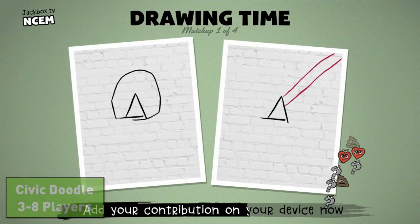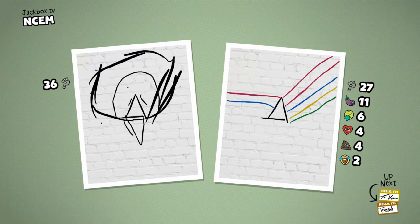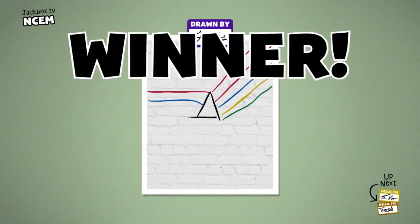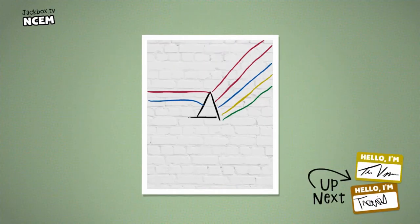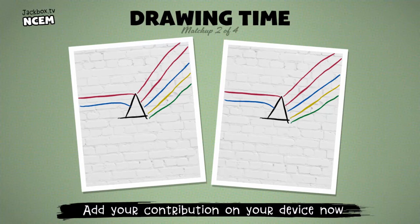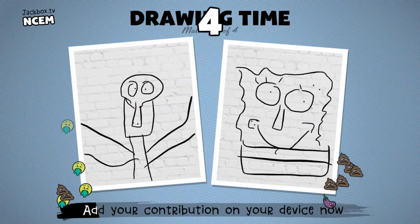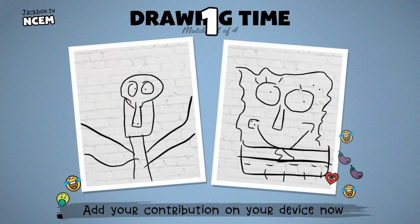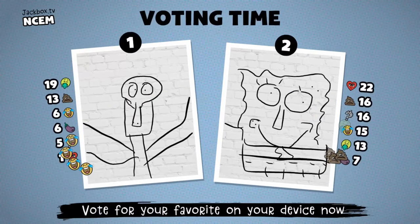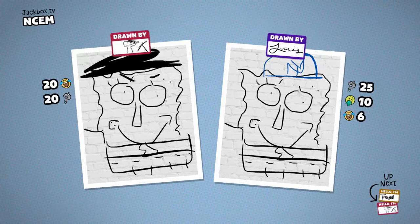The final game in this pack is Civic Doodle. Different from the other drawing games in the Jackbox series, Civic Doodle will pick two players to draw simultaneously. Once the timer is up, players will vote on which drawing is better. Once the better drawing is voted upon, two new players will be chosen to continue the winning drawing. The player with the higher score at the end wins. This game is very different from past drawing games in the Jackbox series because the players will be drawing at the same time and have to add on to an already existing image. I'm not a big fan of this game — it's not my least favorite game within this party pack, but it's definitely my least favorite drawing game from the Jackbox series.